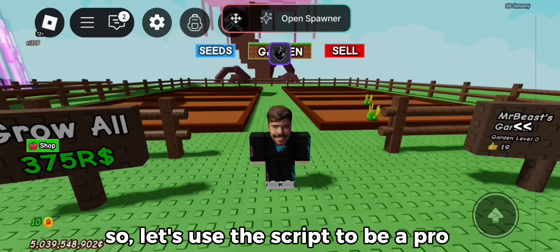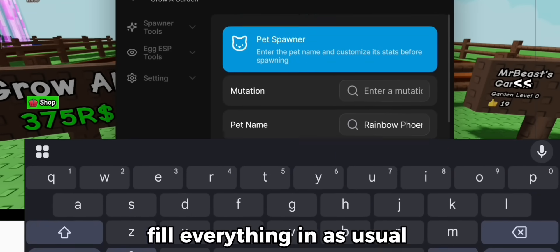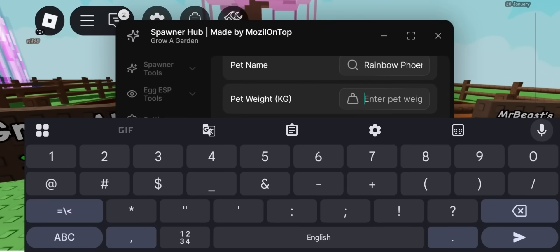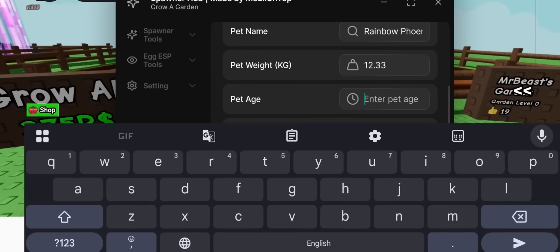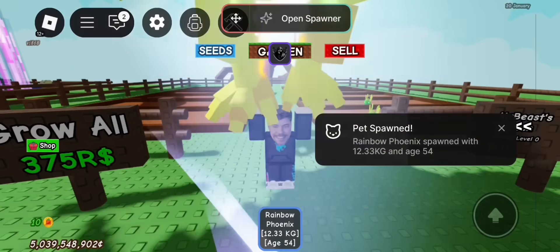So let's use the script to be a pro. Let's spawn a rainbow phoenix. Fill everything in as usual. It worked.